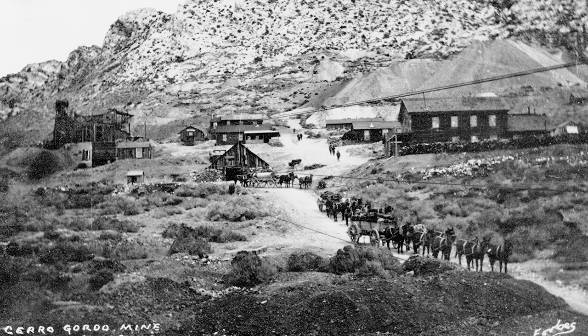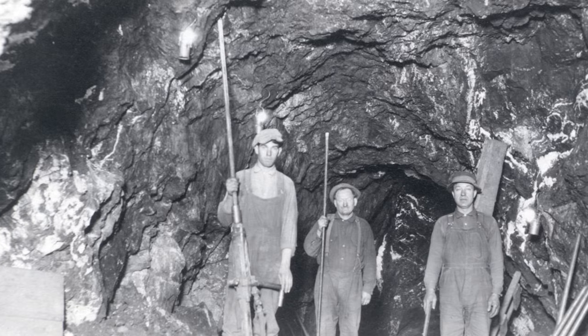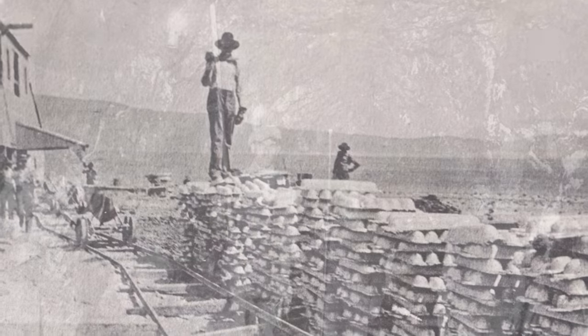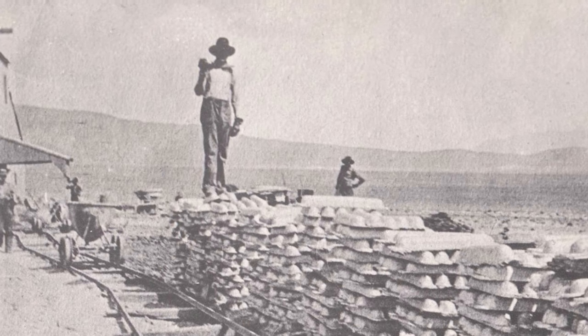Entering the Union Mine at Cerro Gordo. The Union Mine here is the reason Cerro Gordo is what it is. It's the 900-foot vertical shaft with 30 miles of mines off of it — the mine they pulled something like 500 million dollars of minerals out of. Getting into the Union Mine is very exciting for me.